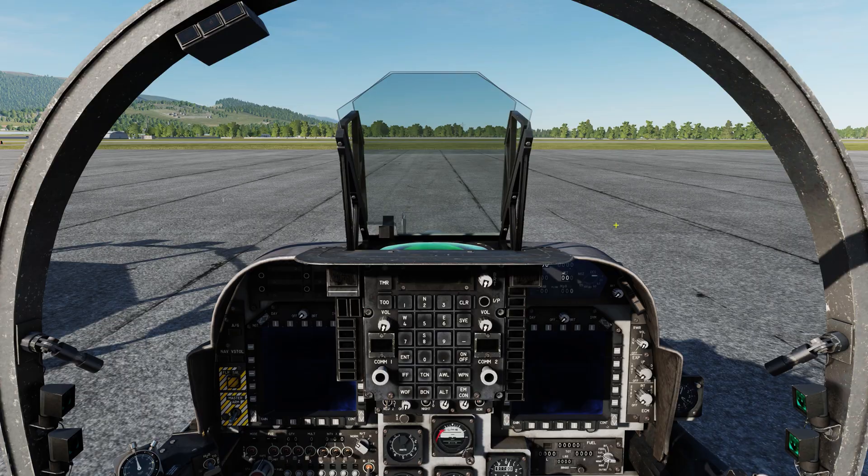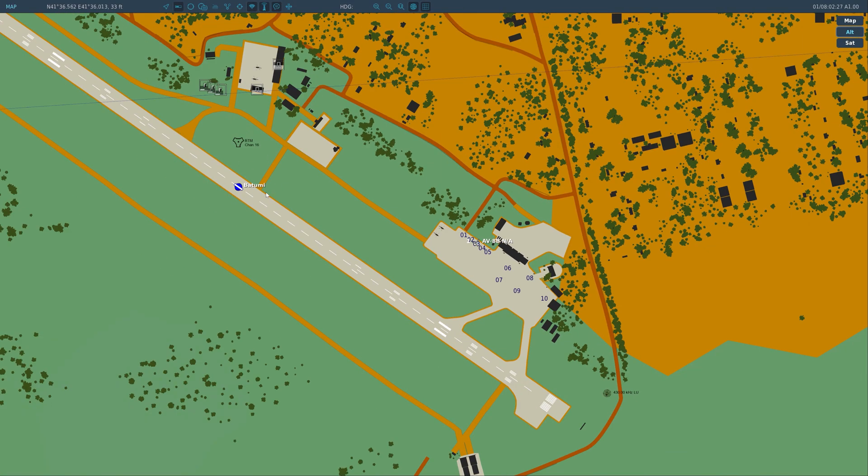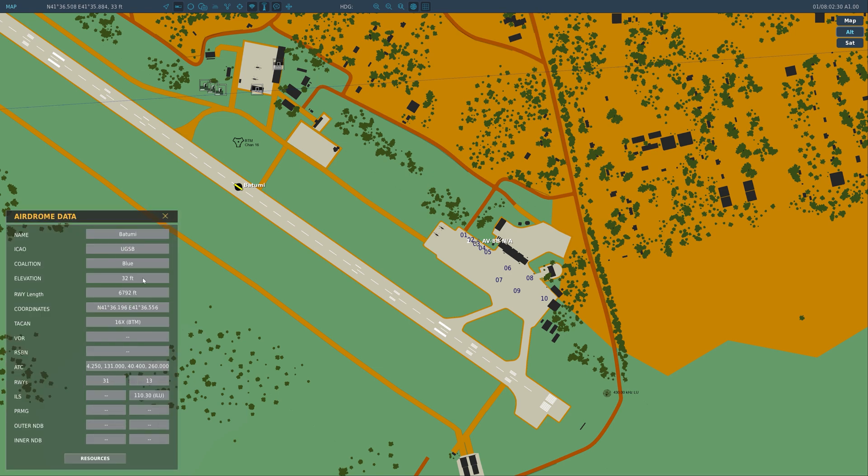If you're ever wondering about your frequencies, they're listed right here. You can also hit F10 to zoom out on the map and click on any airfield name. You get all this information: the elevation of the airfield, the runway length, its coordinates in degrees-minutes decimal minutes, your TACAN, and your ATC frequencies.